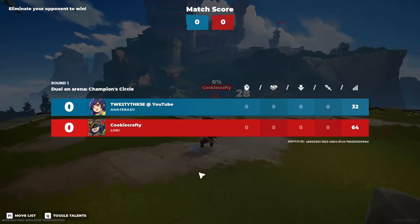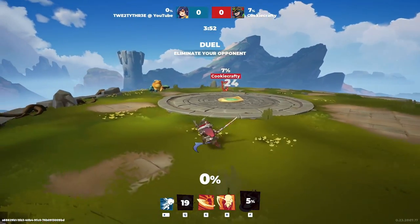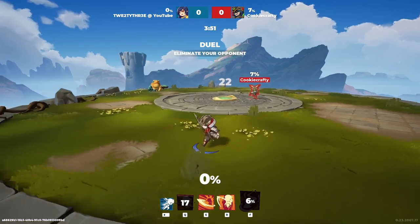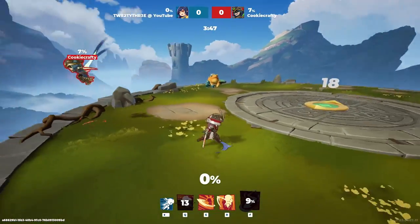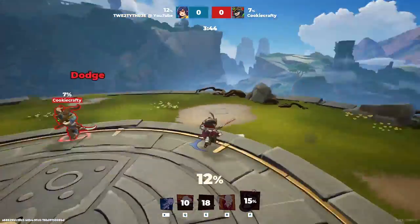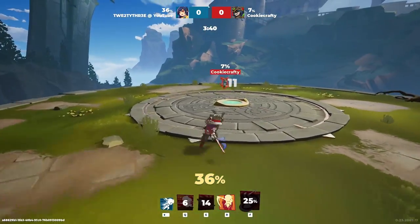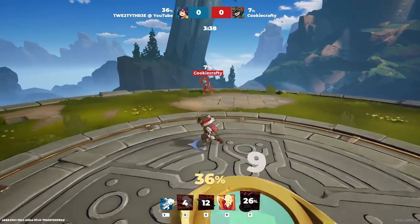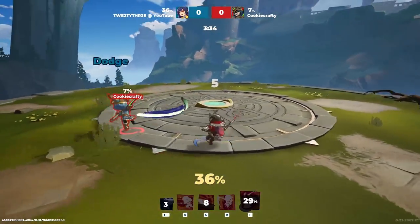Okay, we're playing against Cookie Crafty — that's Loki. He's running Sun Wukong's Greater Blessing. I don't really remember what it does. Is it something with tankiness?